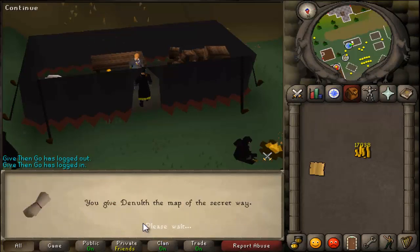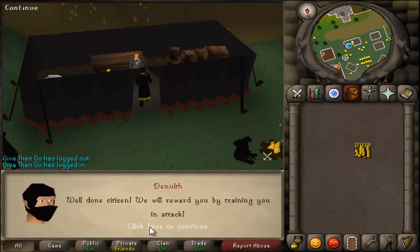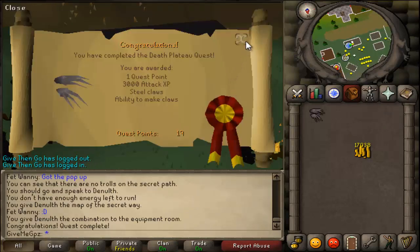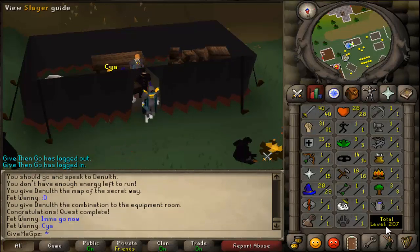My friend Danny said he was going to do Death Plateau, and I thought I need the climbing boots so I'd do that with him. I got 3k attack XP off that and the ability to use climbing boots, so that's good too.